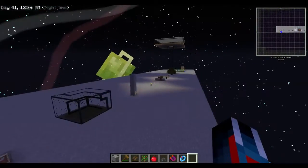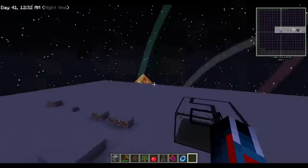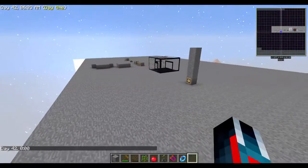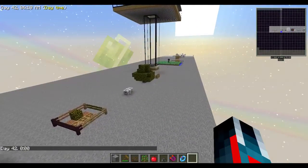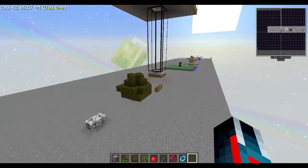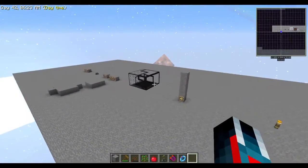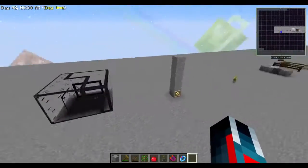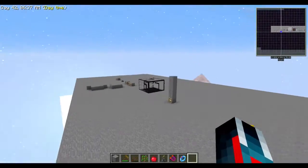As you can see, no mobs are spawning because of the magnum torch, and my difficulty is on normal — I'm not on a server either. I hope you guys have enjoyed my top ten tips and tricks about things you didn't know about Sky Factory. If you want me to do another episode like this with more tips and tricks, or if you found this really enjoyable and informative, let me know down in the comments and leave a like — that would be greatly appreciated. See you in the next tutorial.